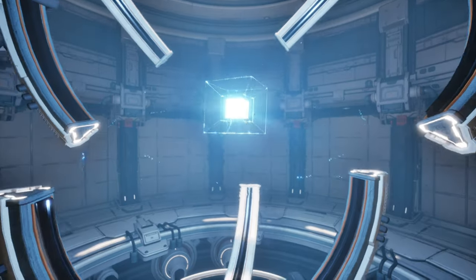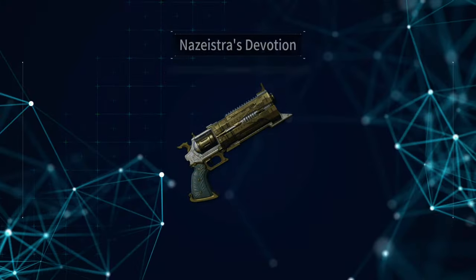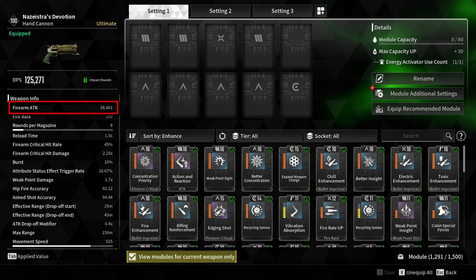Nazestra's Devotion is one of the best sidearms in the game. As you can see, it has a decent firearm attack damage, critical hit rate, critical hit damage, and weak point damage.